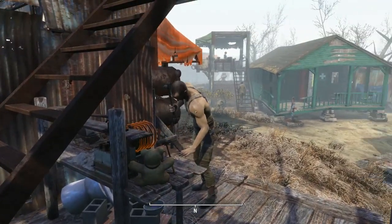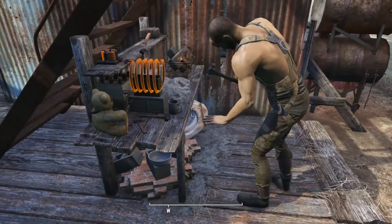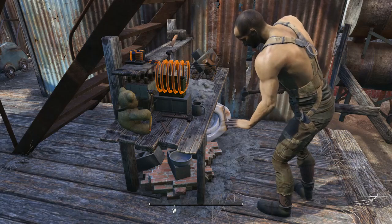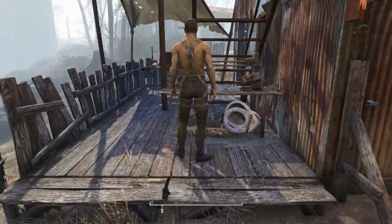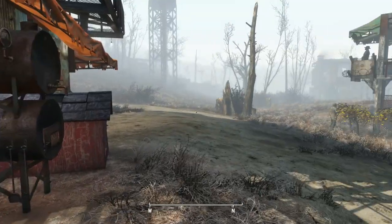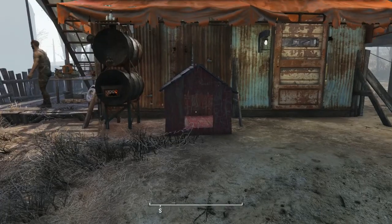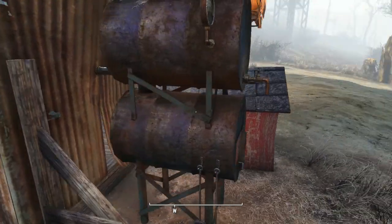We assign this guy to hammering — this gives us steel and copper, or maybe ceramic, I'm not sure. It gives us something, so it's good. If we ever get a dog, we'll have a dog house here for them.